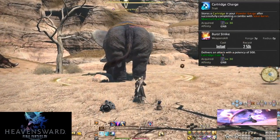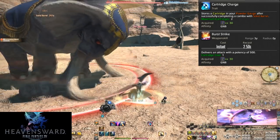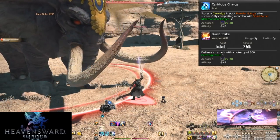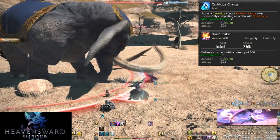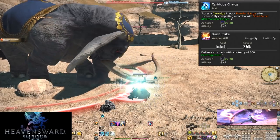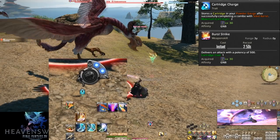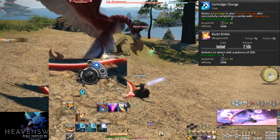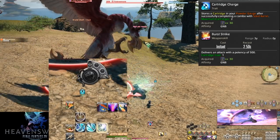Level 30, cartridge charge and Burst Strike. Anywhere above level 30, we are able to charge our powder gauge. To charge it, simply complete a full combo — this includes our AoE combo too. We can only carry 2 charges at once, so we'll be using Burst Strike a lot. Burst Strike costs 1 cartridge of powder and does an attack of 500 potency, higher than any of our main combo hits in damage. Despite being a weapon skill on the GCD, it does not break combos. You can do Keen Edge, then Burst Strike, and still lead into Brutal Shell with no problem at all. Use cartridges where you can, but don't be afraid to sometimes save a charge — we'll see why soon.